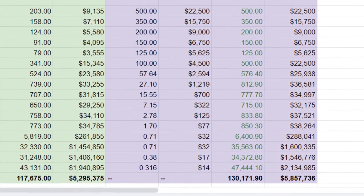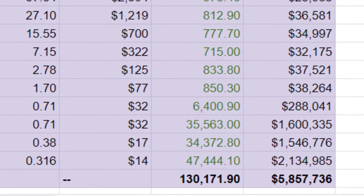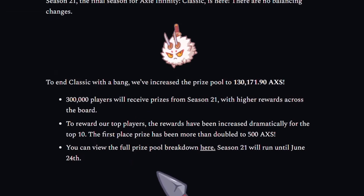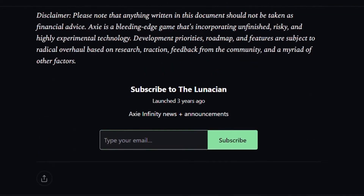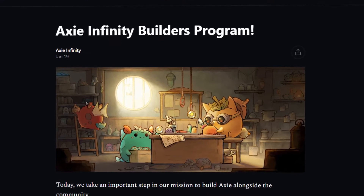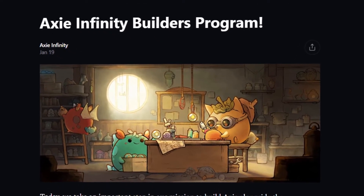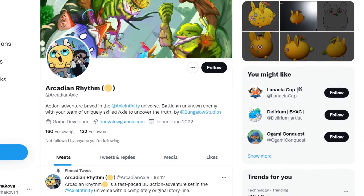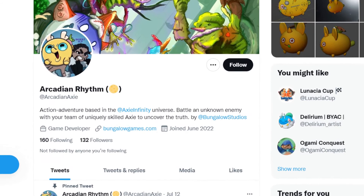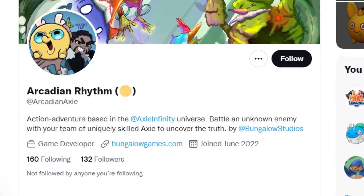The prize pool for the last season of Axie Infinity version 2 was $6 million. Finding good Axie for battling against other trainers is fun, but there are also other reasons to do so. Each Axie is a key to a new experience. One thing that sets Axie apart from other projects is that your Axie can be used in other games. For example, I'm going to shamelessly plug my own game that I'm making for the Axie Infinity Builders program.